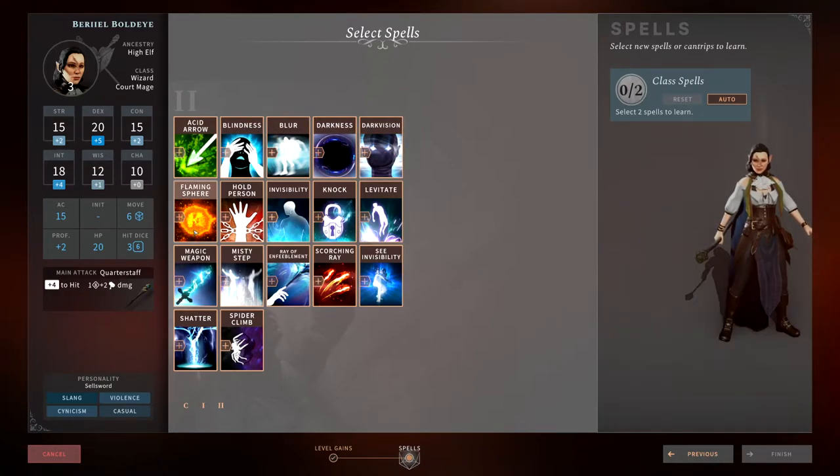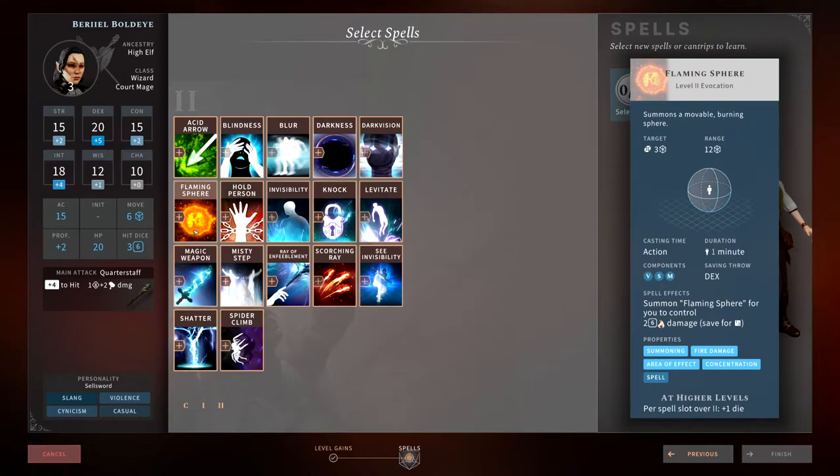Flaming Sphere is pretty interesting. You create a sphere that does 2d6 damage, save for half. You have to concentrate on it, but it does area of effect damage and you can move it. As an action on your turn you can move it and bump it into enemies for continuous damage. That said, it requires your concentration and an action to move around the field. It's okay but not great.